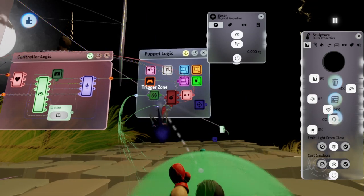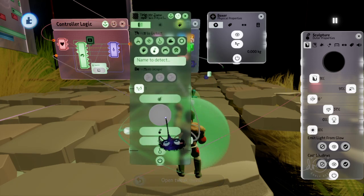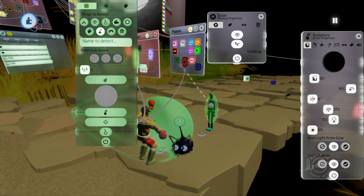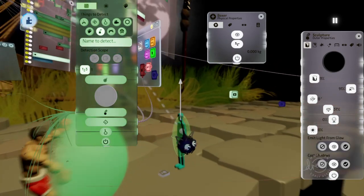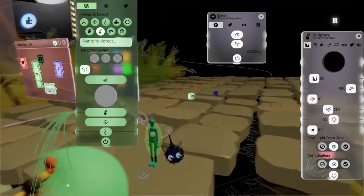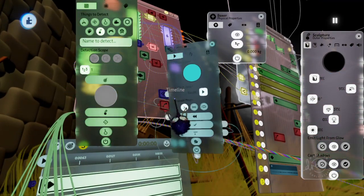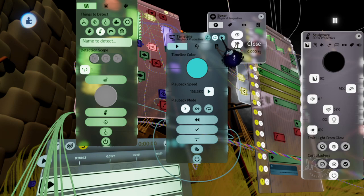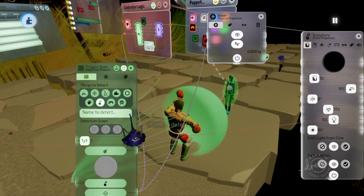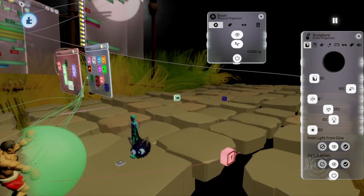Then you want to put the detected settings whenever it detects the labels that hurt — you make it to where the health goes down whenever this trigger zone detects that. Then you add your knockback in there, and your animation that makes it to where this character gets stunned. You want to put that animation on once, not on sustain — pretty much meaning these dials right here. L1 and Square on it to get to that. And that is essentially it.